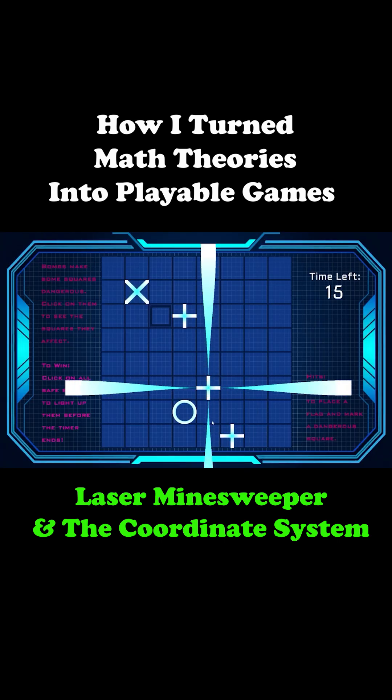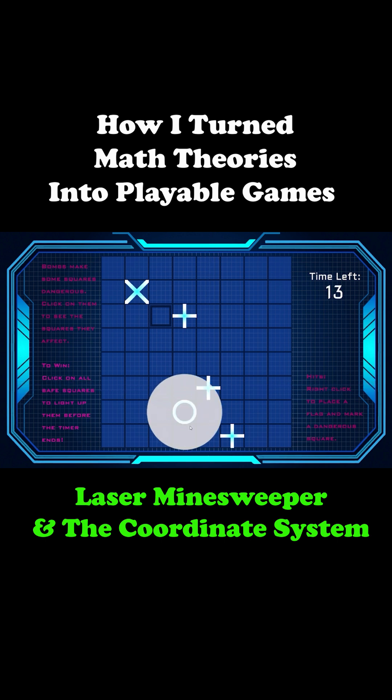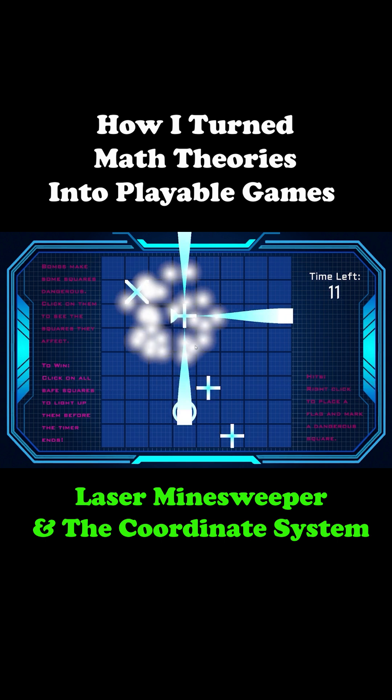To help you plan, clicking on a bomb shows exactly which tiles it can reach, based on the coordinate rules above.